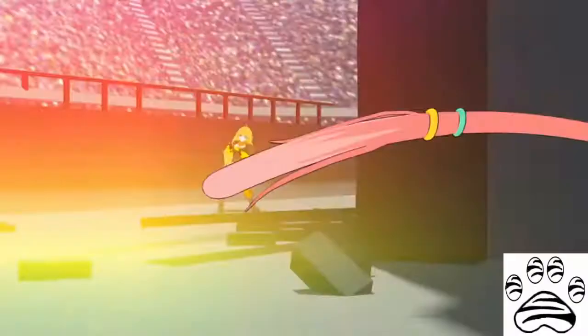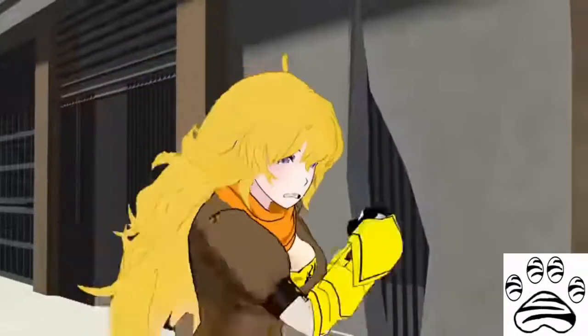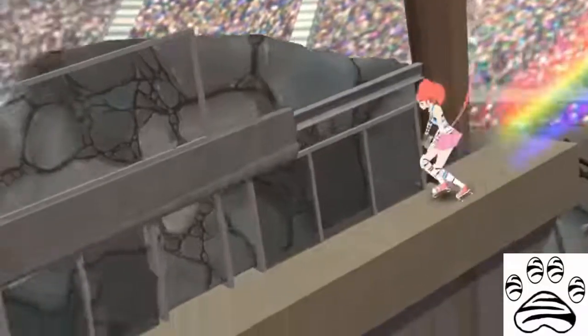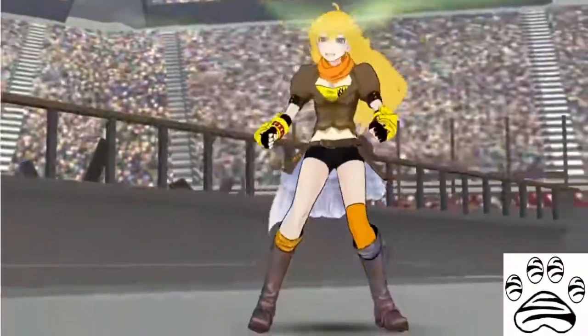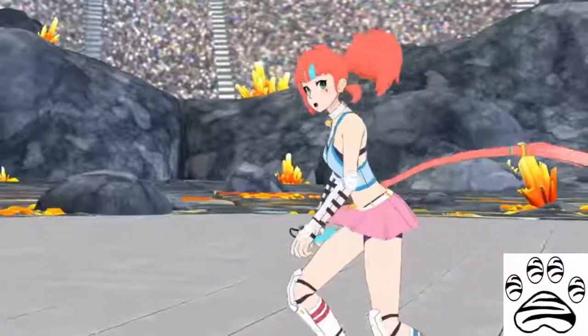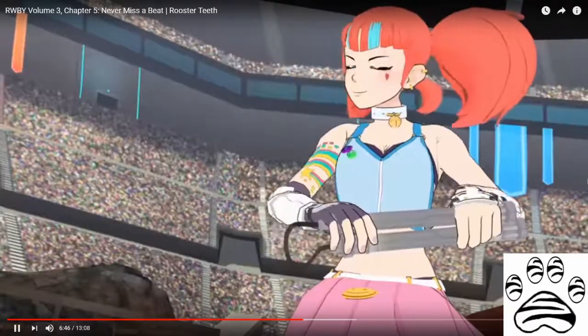Neon uses her roller skates and weapon in a hit-and-run tactic style, utilizing her semblance to increase her speed, which leaves her rainbow trail behind, further increasing the damage. She is also shown to utilize acrobatics with her skating to travel across many different surfaces, going forwards or backwards. Using ice dust, she is able to freeze the limbs of her opponents, allowing her to slow them down or weaken them.